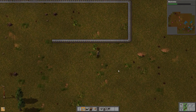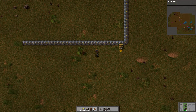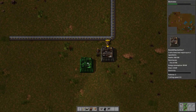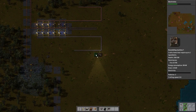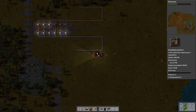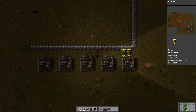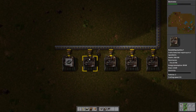Now we're going to put the assembly machines down here — not up here, down here. Start right there. I'll put it just like that and leave a gap of one space. I'm not entirely sure if I want it this close or that close, so let's just go for one space just in case. Put some inserters down in the center, and these will make iron gear wheels.